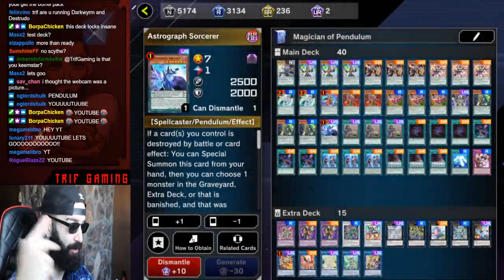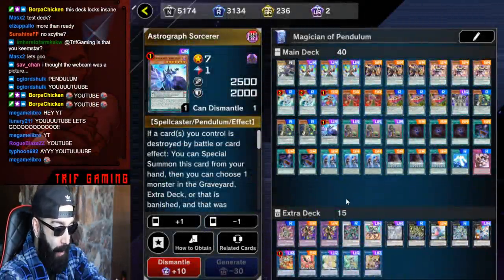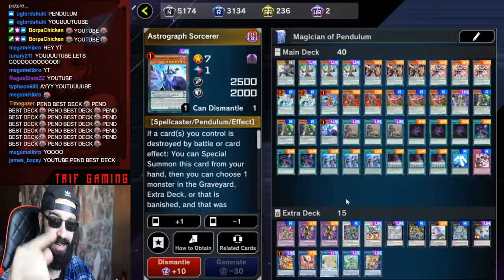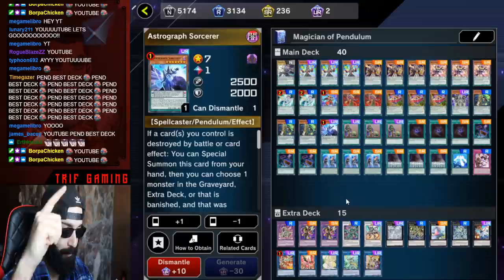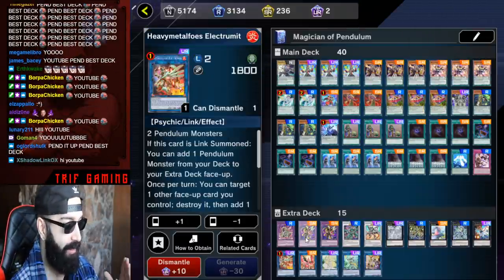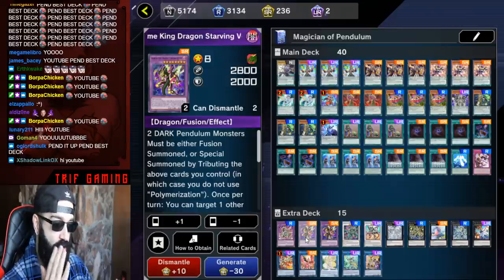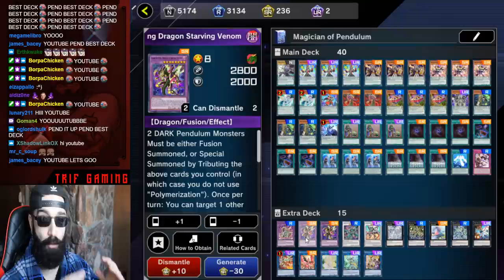What's up everyone. Today I'll be showcasing my full-powered complete magician turbo — Electrum Astrograph turbo. This deck heavily relies on Electromite and then copying Electromite's effect with Supreme King Starving Venom, copying it and going extreme turbo, ending on a board which I will show you at the end of this video.